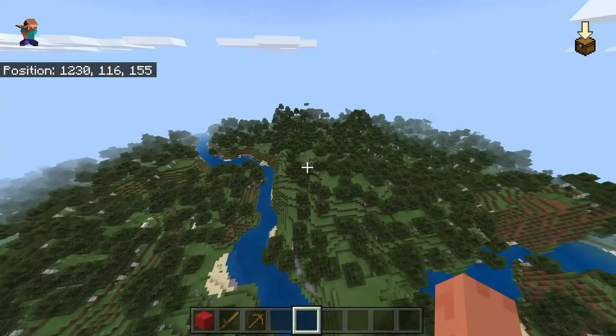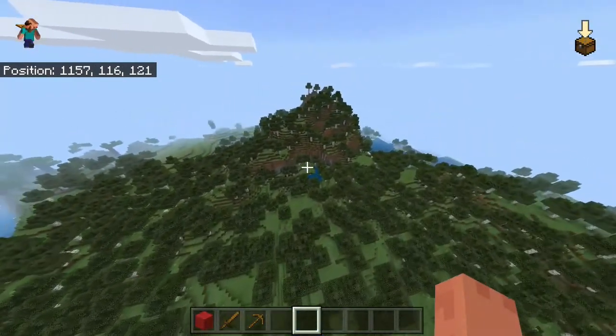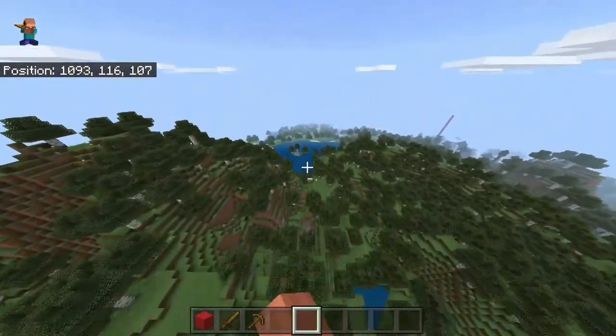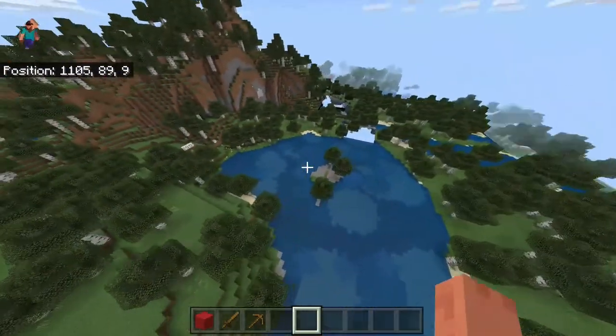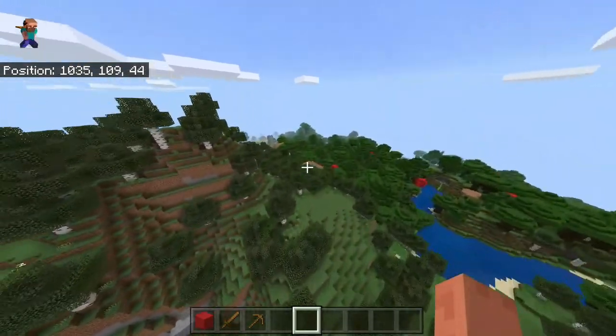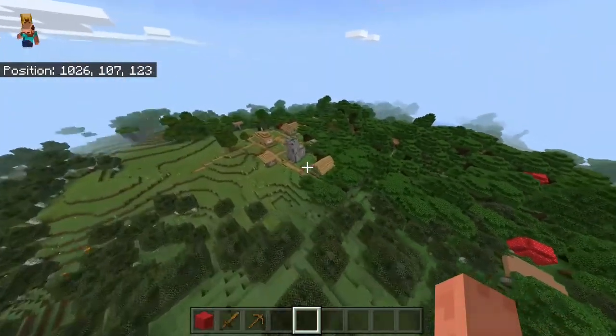Flying through the birch forest you can see it is absolutely huge. Right here you've got a mountain with some birch trees on it, and over here a beautiful lake — imagine what kind of cool stuff you could build here. Anyway, you find a dark oak forest and an awesome village right there.